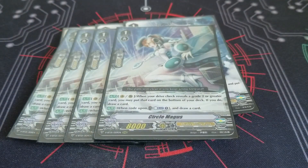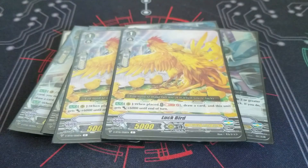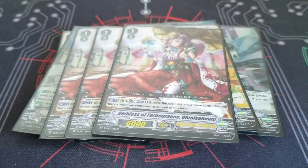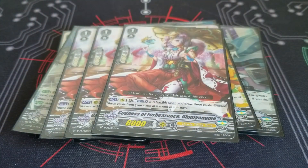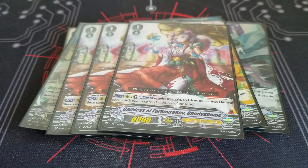4 Circle Magus, and 2 Luck Bird — I want to play 3 but don't have room right now. For my last grade 1 spot, I'm playing 3 Goddess of Forbearance. This card is a promo that recently came out. You counter blast, retire it, draw 3 at the end of your turn, then discard 3 — so it's a negative 1.